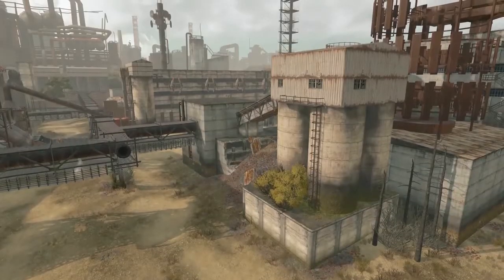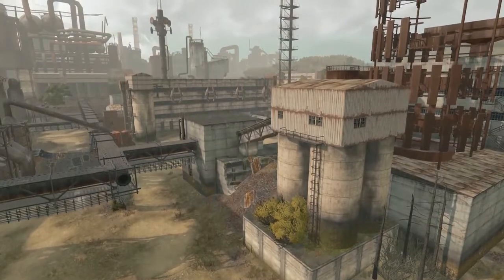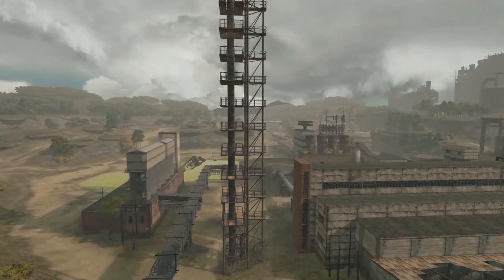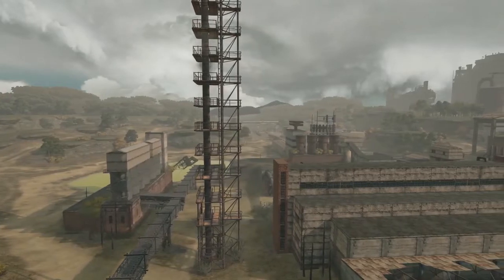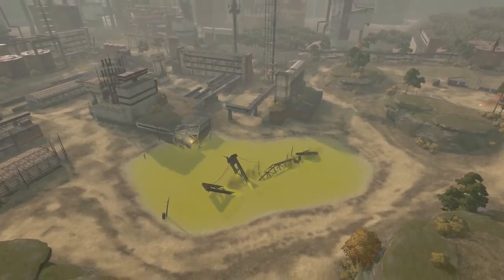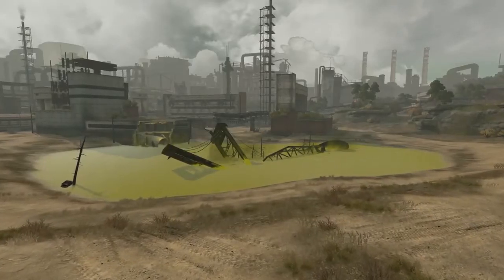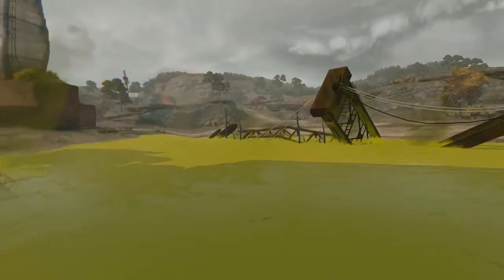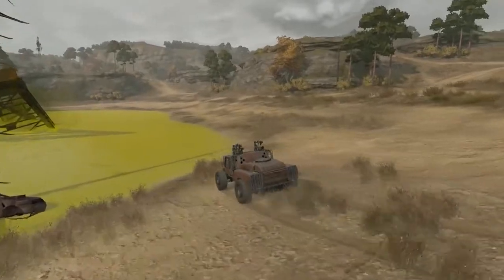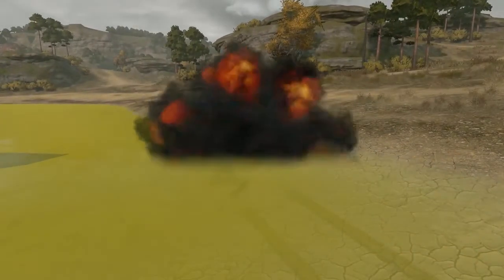Even before the Great Calamity, the Factory used to make various dangerous chemicals and was no place for regular civilians. Now, after the catastrophe, it has no one to take care of it. Constant raids have turned the factory into a literal cauldron of toxic chemical waste and deadly viruses. That's why there's a huge bottle of acid in the middle of the map — stay away from it! Should you take a dip in there, your ride will dissolve fast!